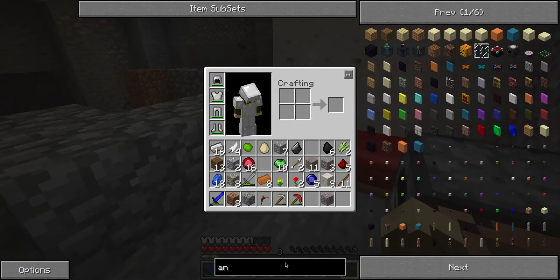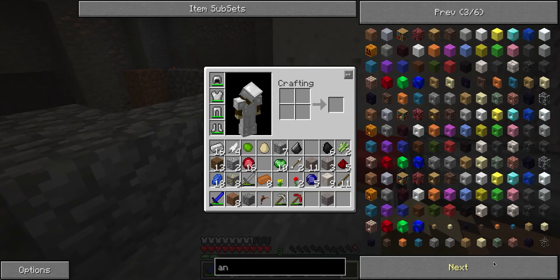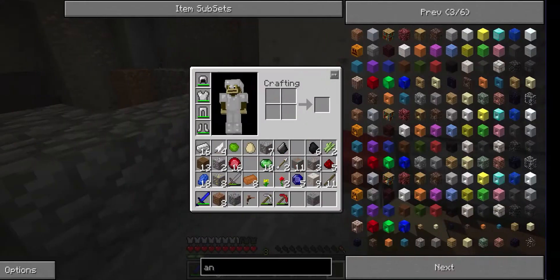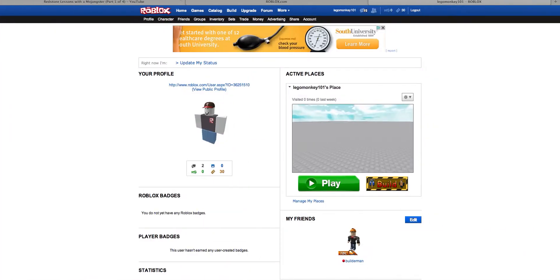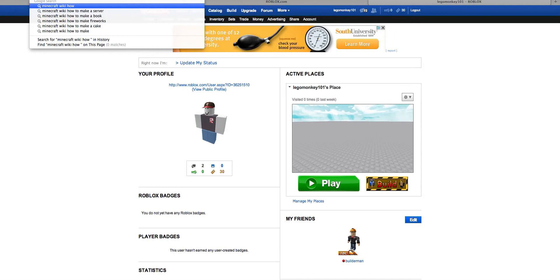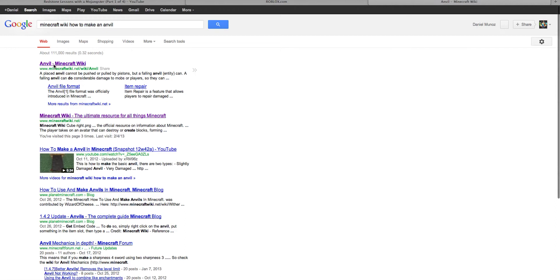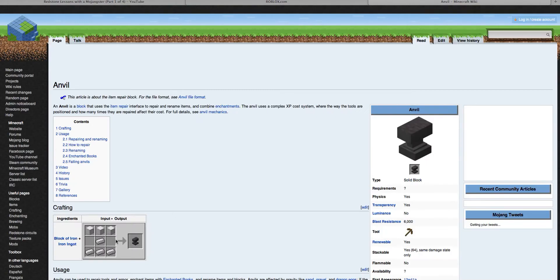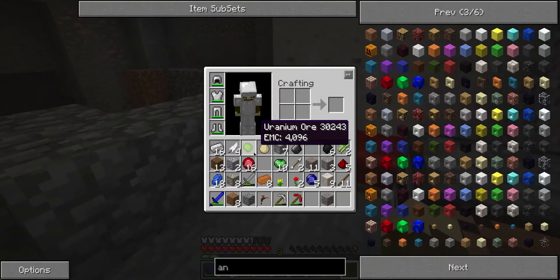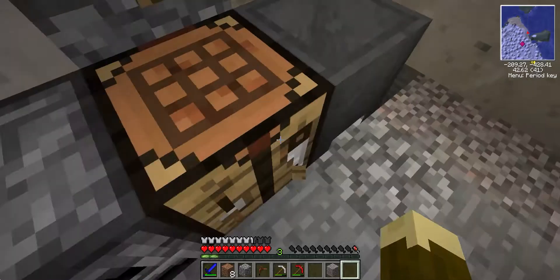Searching it up. I'm going to go to the wiki, searching up how to make a cauldron in Minecraft. Okay, so I need three iron blocks — I'm probably not going to do that yet with this cauldron thing.